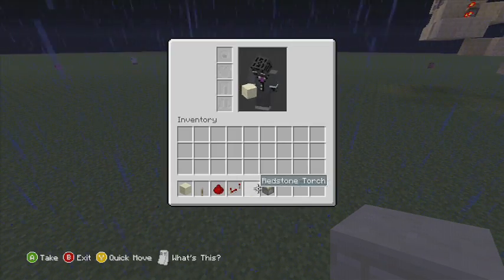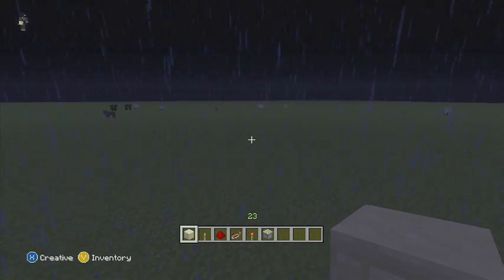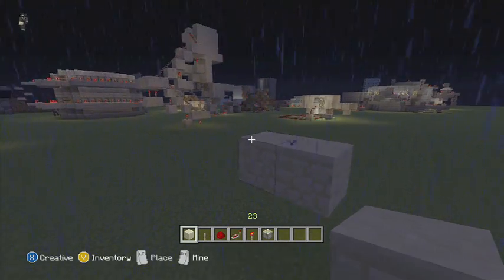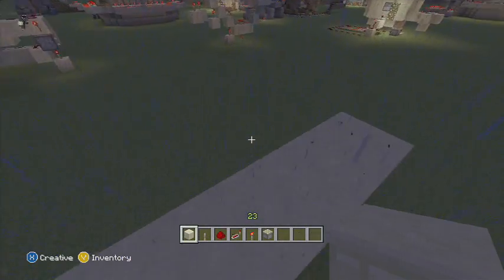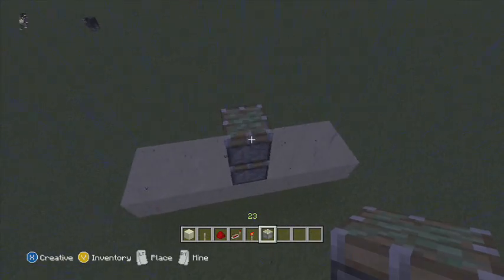So these are the blocks you're going to need. You need two observers and an area of blocks to work with.